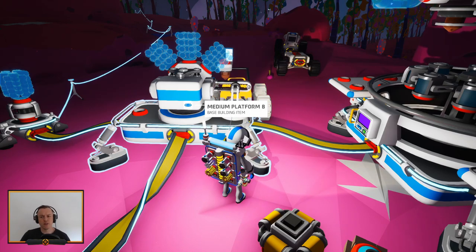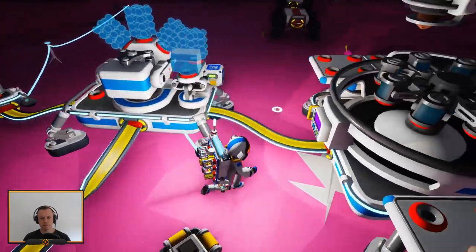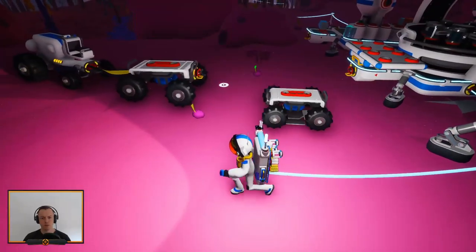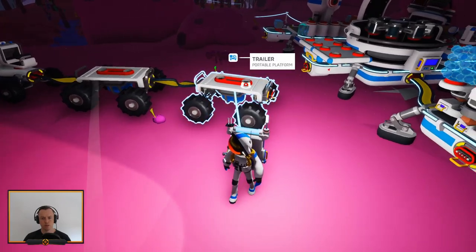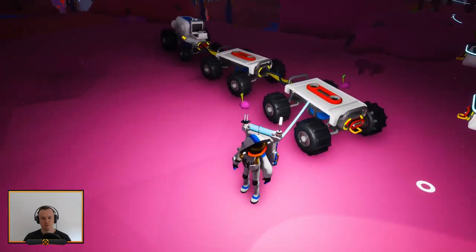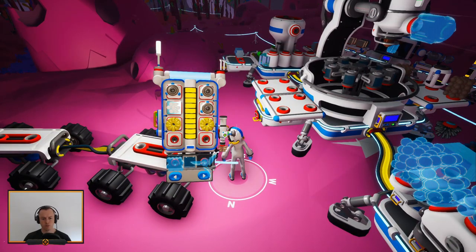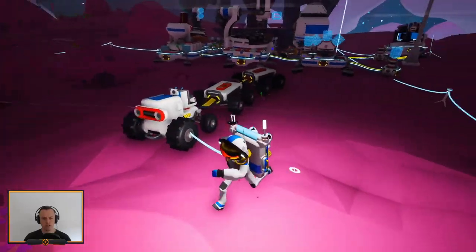If we put a generator on it, we can just pick up organic matter to charge it again. That might actually not be a bad idea. Let's try this — a small generator, or just add a wind turbine to it. It also has two things in the front.